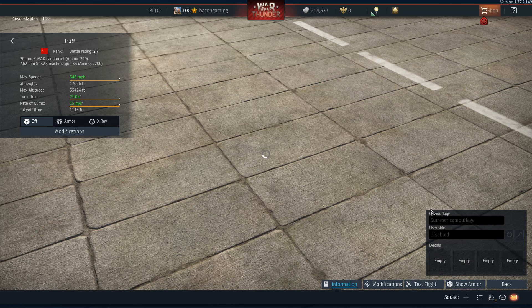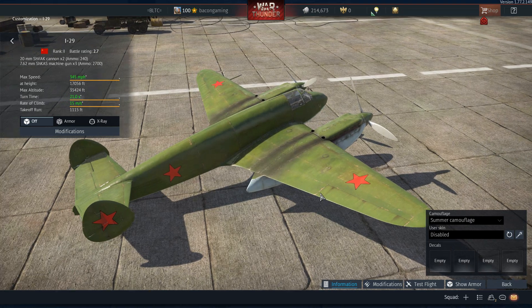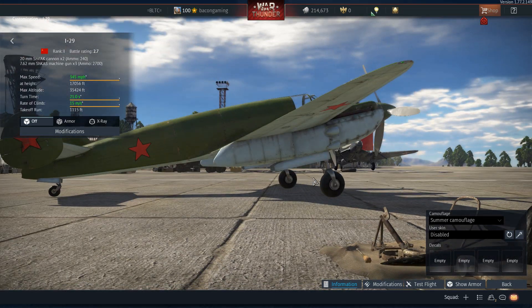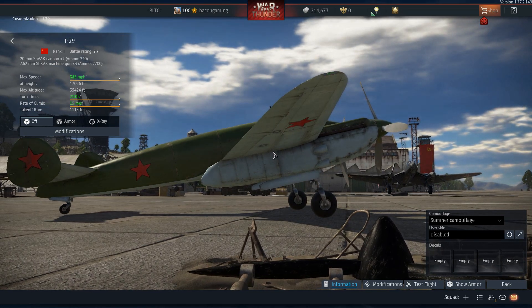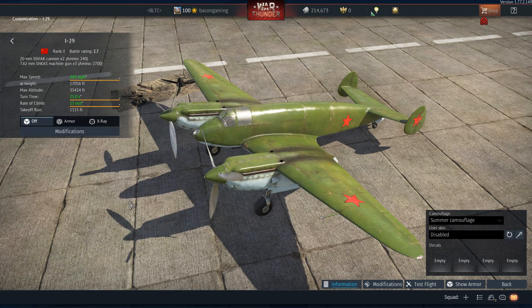There is also the summer camouflage, which this time does have the Soviet star and is just a light green with a white or sort of light blue underside. Those are the basic customisation options — not really much to see — but now let's go and take a look at the tactics you should use with this aircraft.